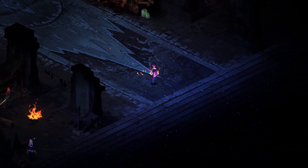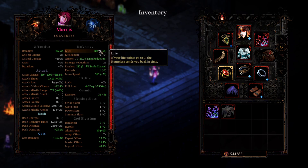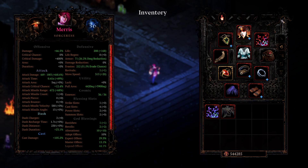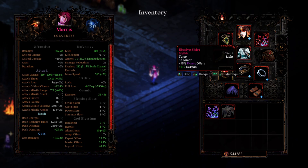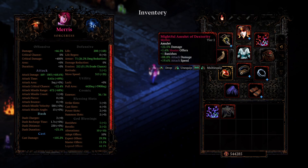Nothing really crazy going on in the skill tree. In terms of the gear, we've stacked up 668% attack damage. Because of Molten Hot, we have more than 100 cast damage as well. We're not going in with much life, only 208, but we're going in with 212 evasion — so more than a 50% chance to evade — and we are going in with one revive. We do have Curse of Weakness on using the evasion chest piece, Queen of Worms.